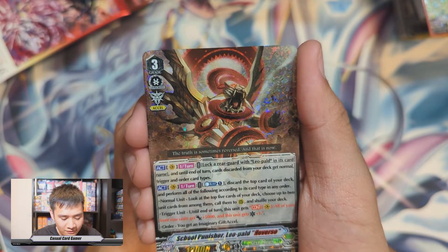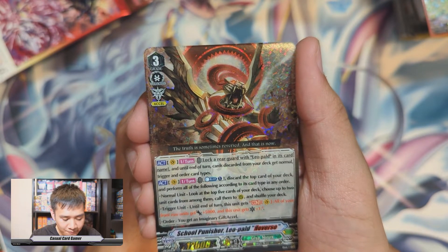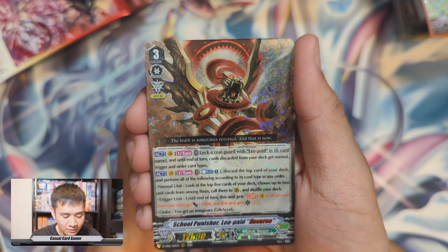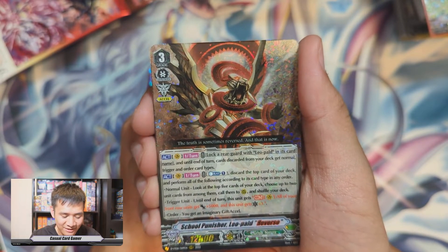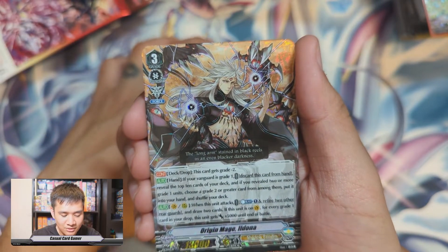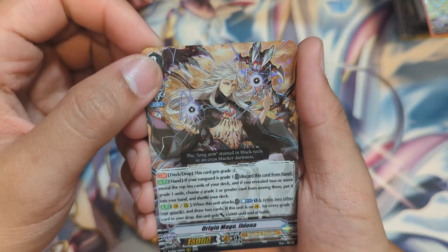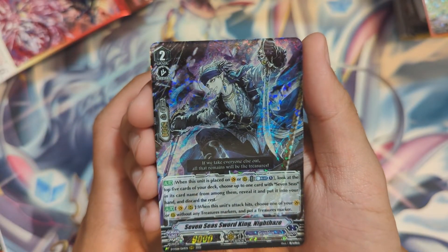Counter blast one, discard a card — discard the top card of your deck and perform all of the following according to its type. Normal: look at five cards from the top of your deck, choose up to two and call them, shuffle your deck. Trigger: until end of turn, all your front row units get plus 5k and this unit gets one crit. Order: you get an imaginary gift circle. Next we have Origin Mage Ildona — looks so good, had a really nice glow-up.